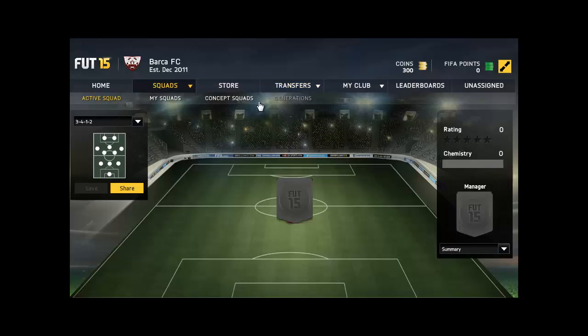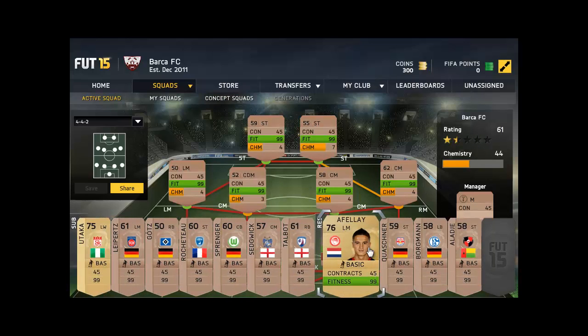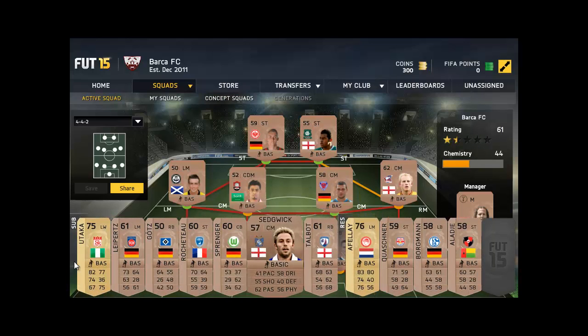Let's go to the squad. West Brom. Don't get anyone. Afloy - not bad. Utaka.